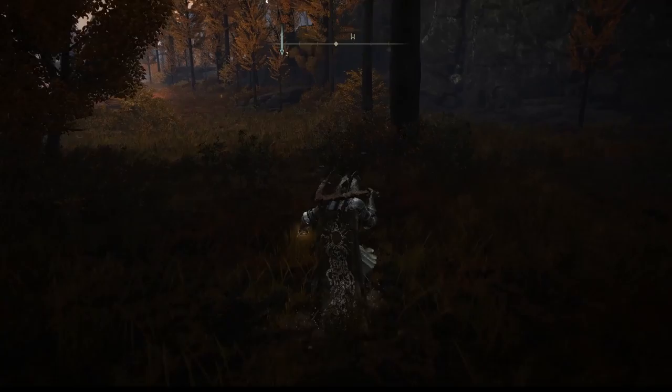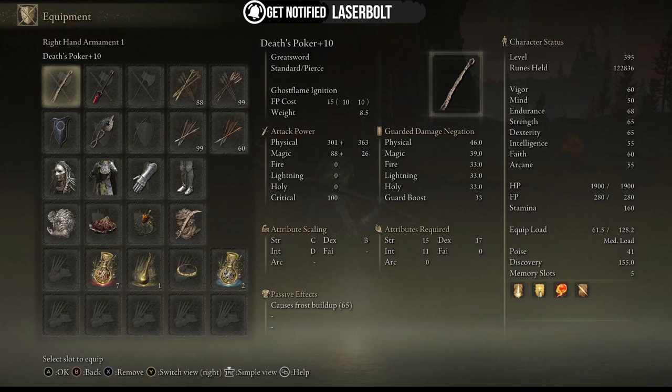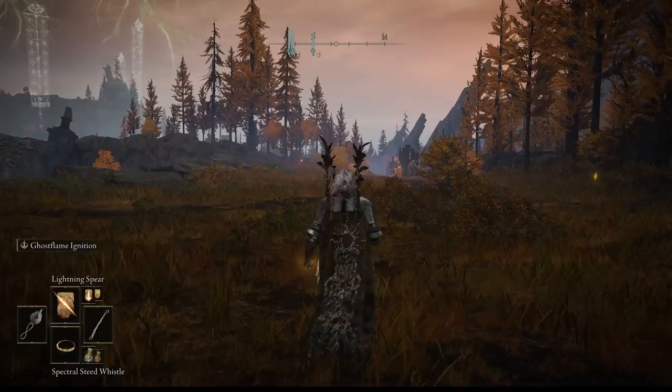The next one is the Death Poker. It looks a bit unusual but trust me, this weapon is amazing. Let me know in the comments what your five rarest weapons are — I'd love to know if you have the same five. This one is already leveled up, FP cost 15, it has not only physical but also magic damage, attribute scaling of B on dexterity, and as a passive effect it causes frost buildup.